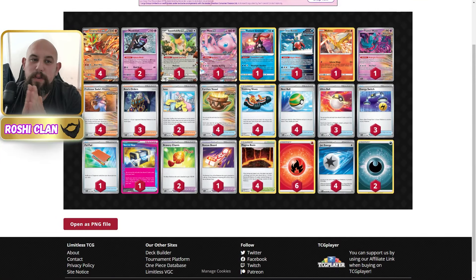Hi everyone, it's Rose Clan! I've got a Gouging Fire deck with Moncadori. Yes, Gouging Fire and Moncadori, but we're also using Moltres, Iron Bundle, Flutter Mane, and Mu. Gouging Fire is the main attacker with Moltres and Flutter Mane as secondaries. We've got energy switches, Bravery Charms, Rescue Board, and Secret Box — Secret Box really works in this deck. Turn one you can go Magna Basin, Rescue Board, Sarda, Earthly Vessel or Energy Switch and just attack for 260. It's crazy strong, crazy fast.